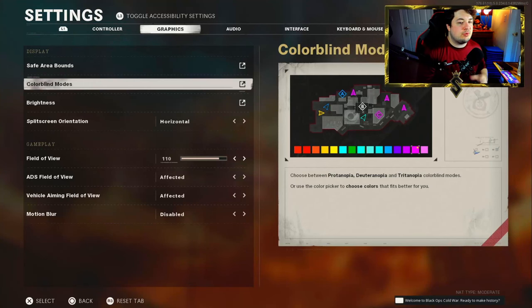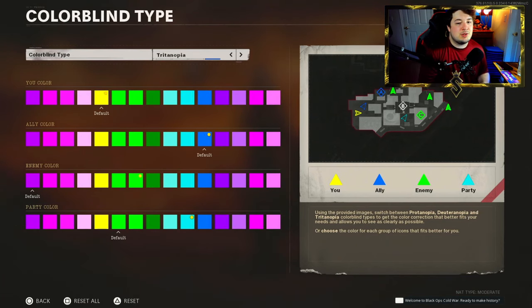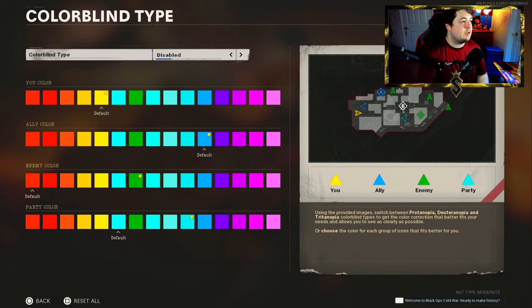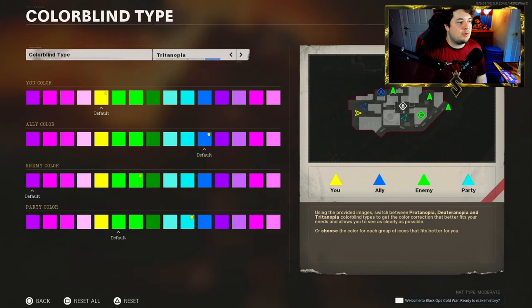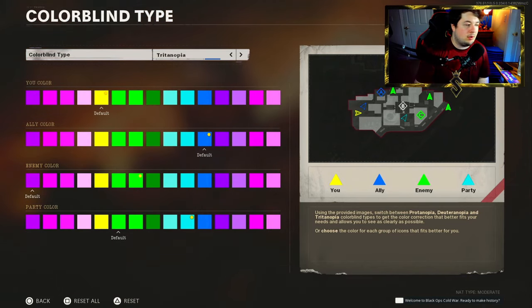I get a lot of questions regarding my settings. We're going to start in the graphics because this has to be the most asked question I receive: what is the best colorblind settings to use in the game? It really does make your game much more vibrant because it ups the saturation of the overall game. The colorblind type you need is Tritonopia. This is what gives it that saturated look. The Tritonopia is much more saturated and those nameplates are actually much brighter and easier to see.